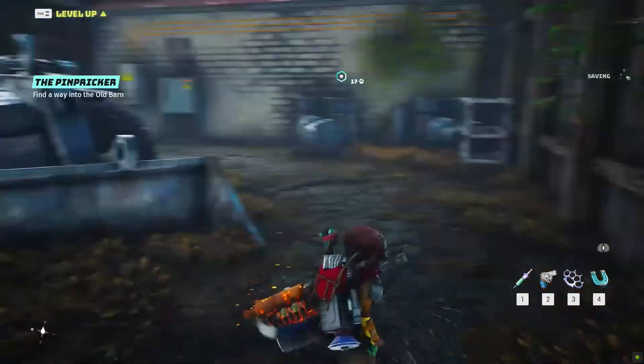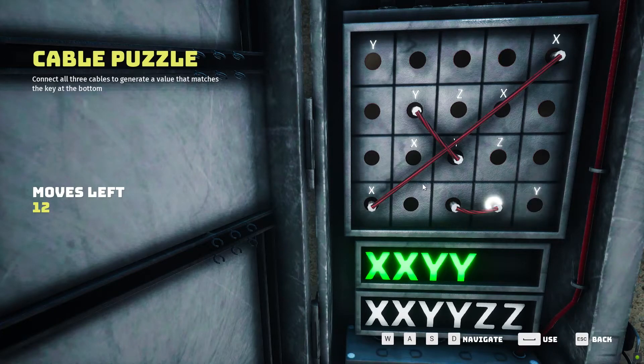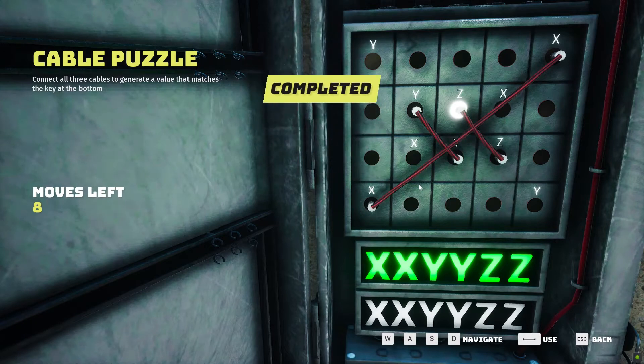On the bottom left of the building, you can interact with the electrical panel. To solve its puzzle, move the first pin all the way to the right, while for the bottom one, connect both in the Z shape. This will open the barn entrance gate, solving the first old-world gadget objective in the meantime.